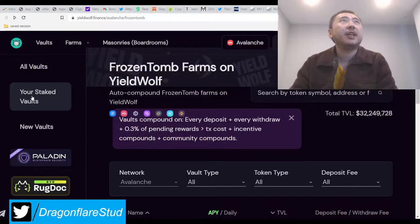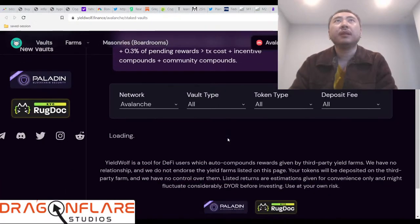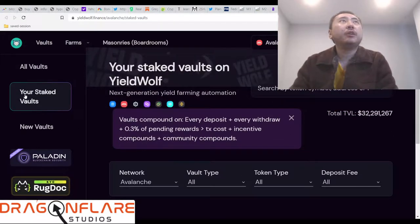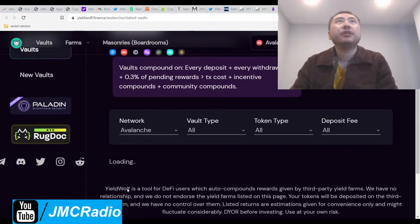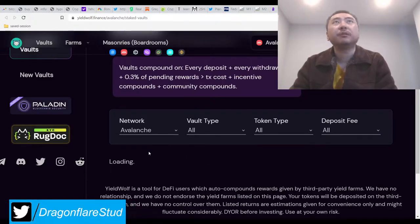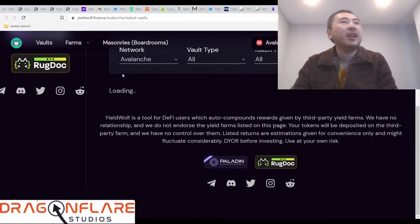On the left-hand side you can see your staked vaults, and I'm going to go over all of this again in the strategy video everyone's been requesting. When you go to your staked vaults you can pick whatever you want — there's BSC, Harmony, Celo, Polygon, Cronos, Avalanche, and Fantom. They even have Cronos. I know Cronos is a really big blockchain. I don't want to have to deal with installing more wallets. So they have everything here.